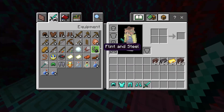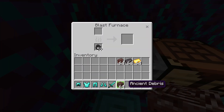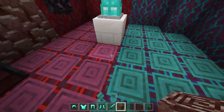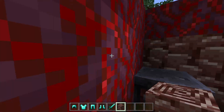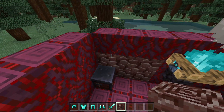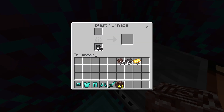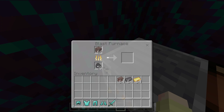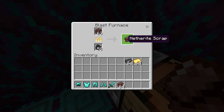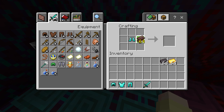Get yourself some ancient debris — it looks like that. You can find it in the Nether, but you'd have to go strip mining in a three-by-three tunnel to get a more likely chance of finding it. Put it in the blast furnace and you get yourself some netherite scrap.